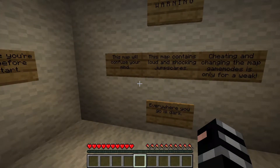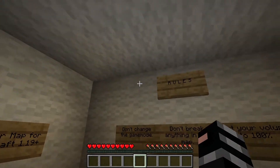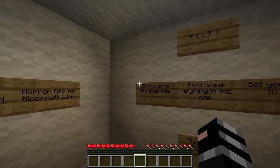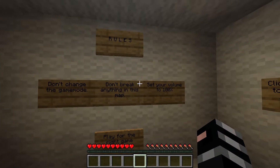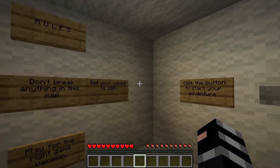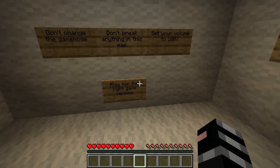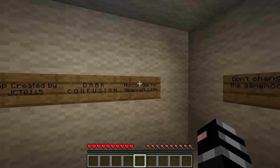Everywhere you go is dark. Are you afraid of the dark? We'll soon find out when we face your fears. Rules: don't change the game mode, don't break anything in this map, set your volume to 100% — nothing more, nothing less. Play for your right game version. The website said for Minecraft version 1.19. He says here for 1.19+, so anything above 1.19 I'm guessing would work.